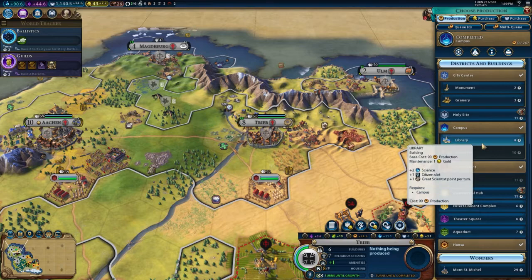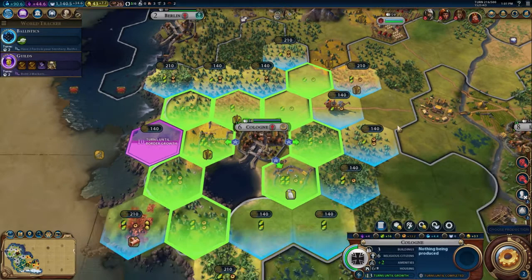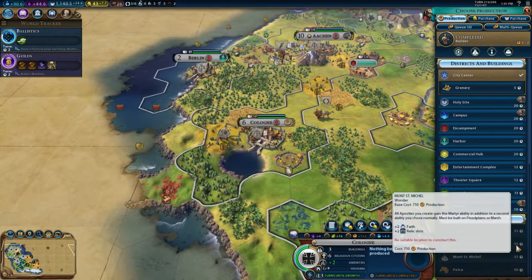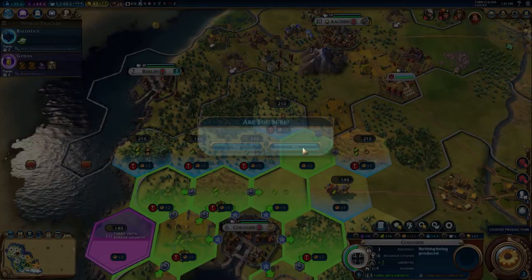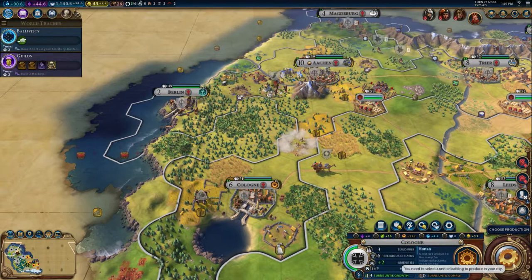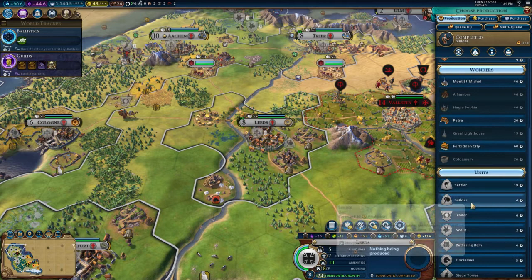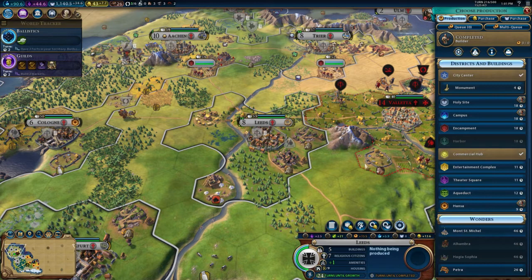I'm not building any more military units at the moment because of the money situation — just making sure we can keep hold of the ones we currently have. Clearly I was wrong about commercial hubs benefiting from roads. Hansa — here's our special unit, after all, we should definitely make use of it. I'm half wondering about traders, but also about monuments because it won't take as long and gives us a little bit of extra culture at least.